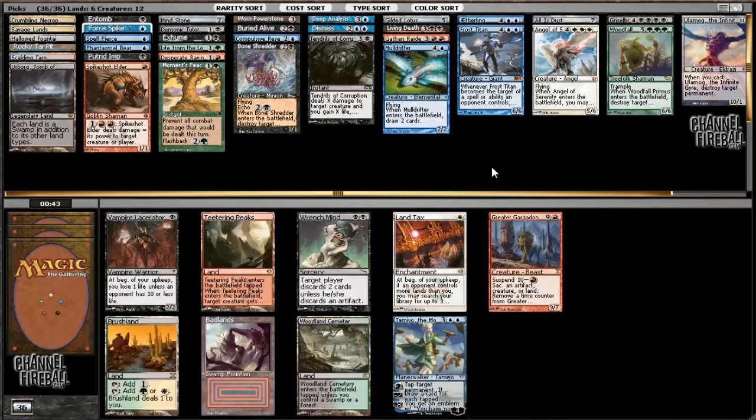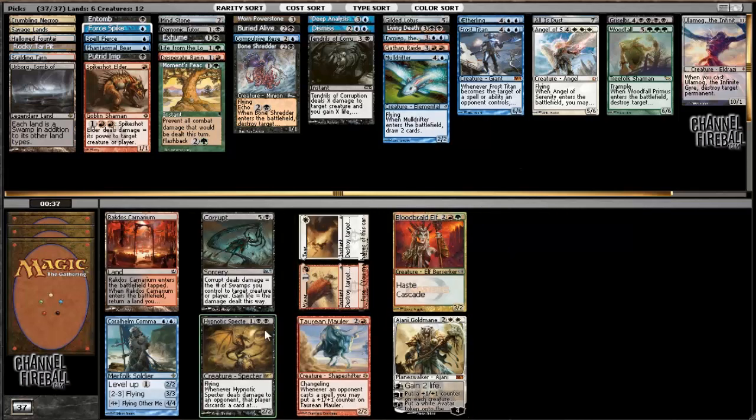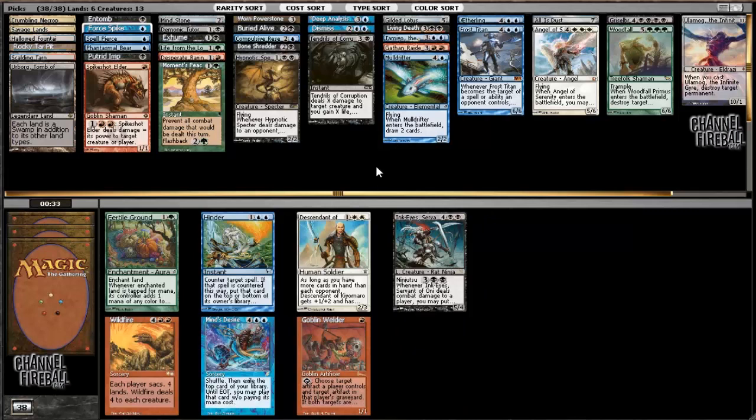Daddy likes - I'll take Tamiyo the Moon Sage. Could see myself taking Wrench Mind possibly, but I don't think so. Badlands is actually quite nice - I could go Scalding Tarn which could then get me black or blue. But I think I want Tamiyo instead. Hypnotic Specter - none of these cards are even really all that good. I could board in Hypnotic Specter against a control deck I suppose. Hinder, sure.